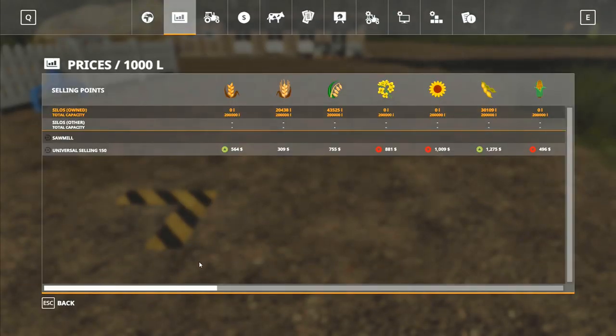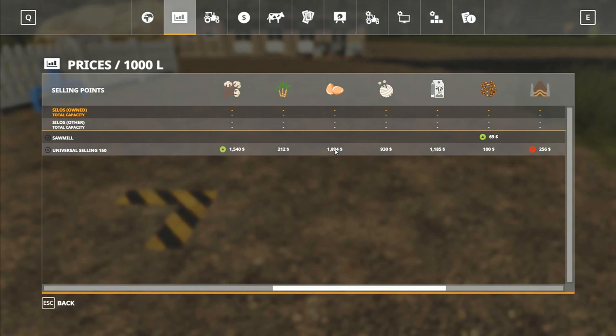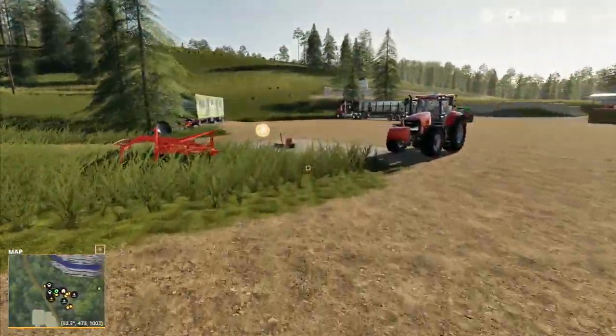Prices — how are we doing with our prices today? We've got 755 for oats, it's down just a smidgen. On beans they're at twelve hundred, although I wasn't actually planning to sell the beans. Eggs are at eighteen hundred. Wool is nine hundred and thirty, so we want wool to come up. Silage doesn't really matter, but straw is the one — sixty-six for straw. Is that high or low? I really don't know at this point.